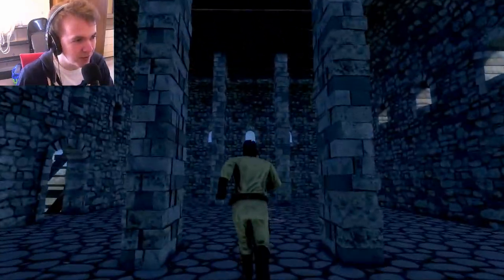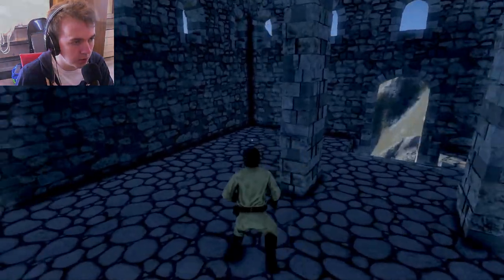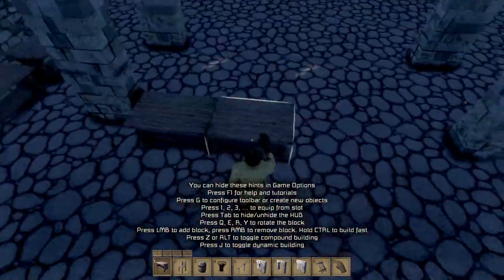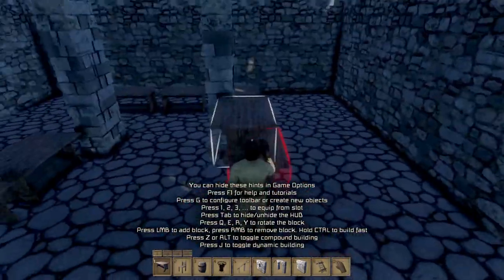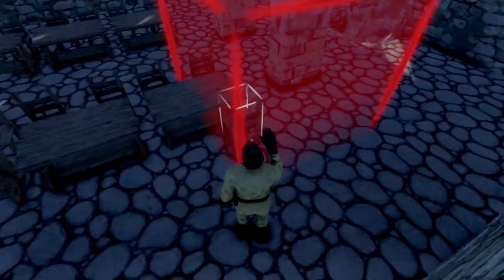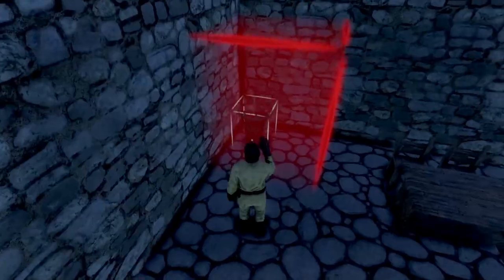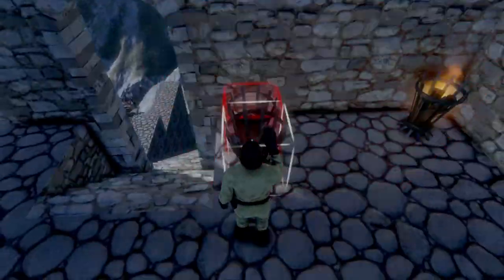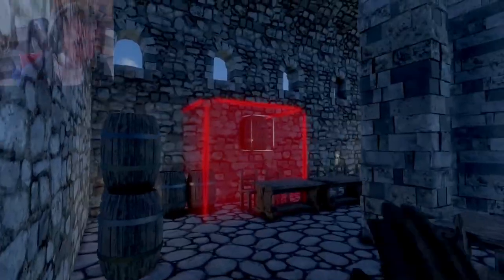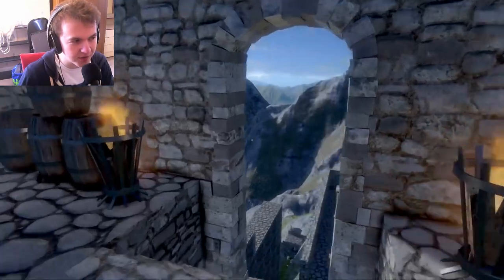I've never seen this guy run before, that looks really weird. But we didn't fill anything on the inside, so I'm going to start off today by just putting some furniture in here real quick. So I think that looks good. What we're going to do today, now that the hall is rebuilt, is we're going to do what we were going to do last time — build a church.